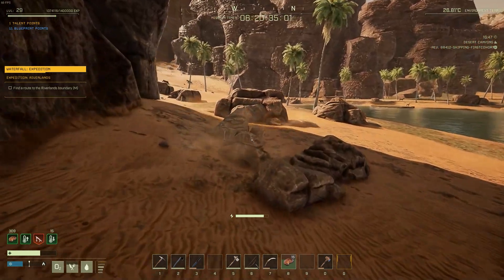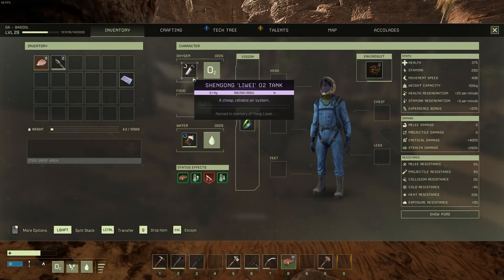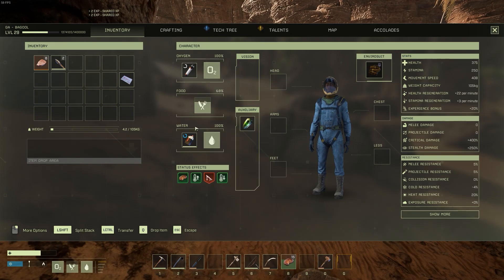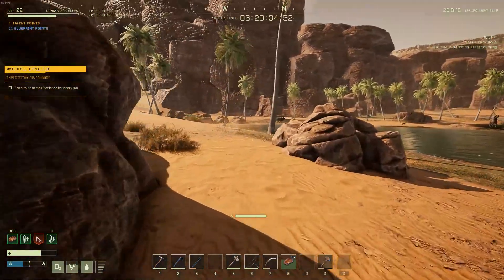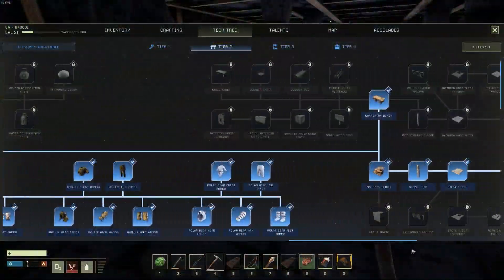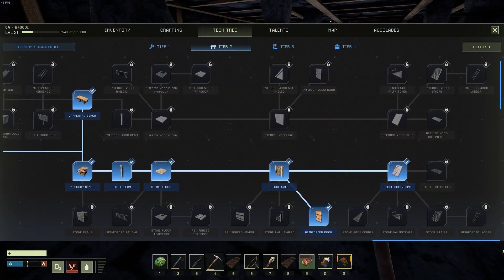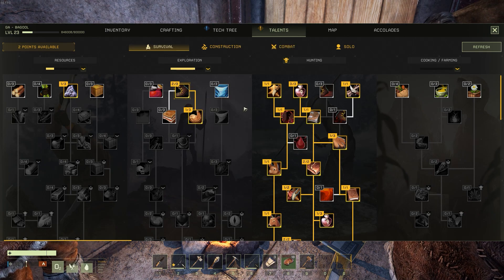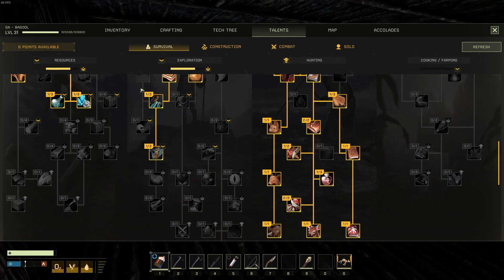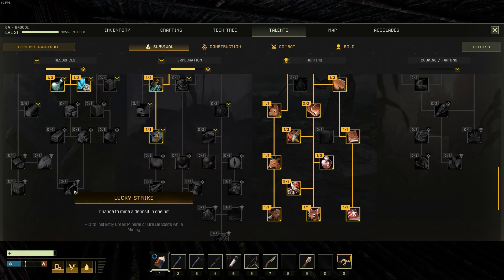For example, you could start the next mission with a water canteen, an oxygen tank, and maybe some tools to save you some time. This is essentially the game's main progression mechanic aside from character levels. Leveling up your character will unlock new blueprints as well as talent points. These talent points can be things like increased move speed, increased crafting speeds, more damage, and even special things like the ability to instantly mine an entire node.